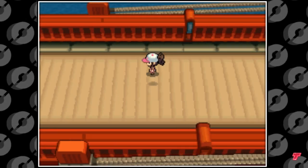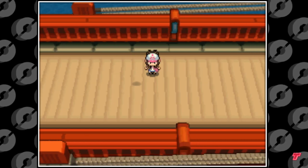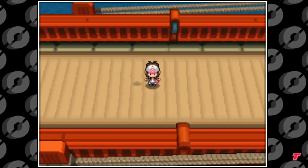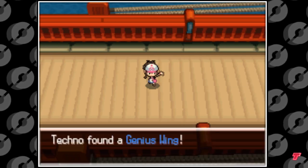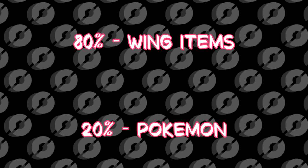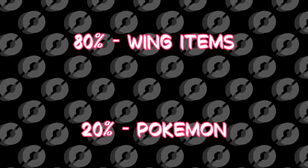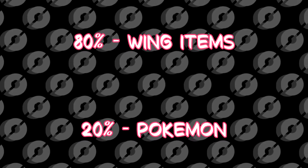The third type of Phenomena are Flying Shadows. These are only findable in two locations: Driftveil Drawbridge and Marvelous Bridge. If you walk into these small shadows on the ground, you'll have an 80% chance of finding one of the wing items, or a 20% chance of finding a Pokemon. Driftveil Drawbridge will spawn Ducklett, while Marvelous Bridge will spawn Swanna.